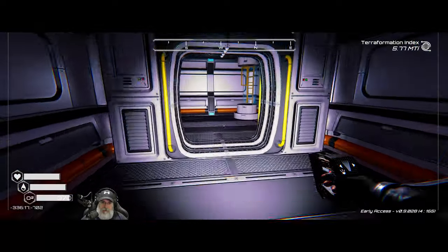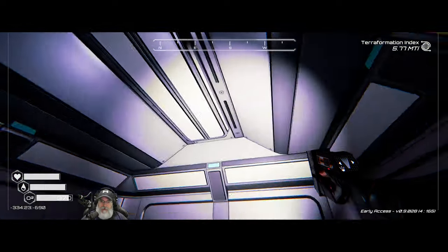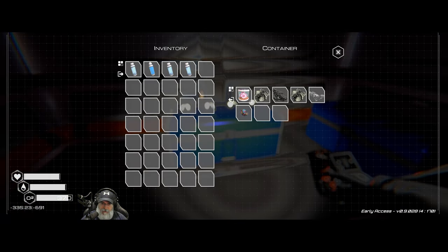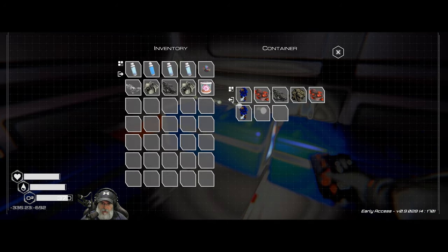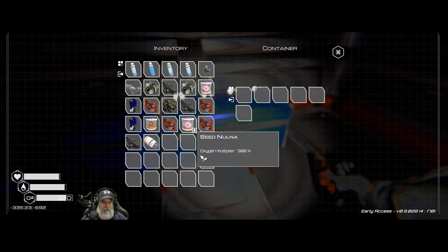Let's go to the left ladder first — that brings us up into a single room with three crates. Wow, look at that: a rocket engine! That is a nice find.